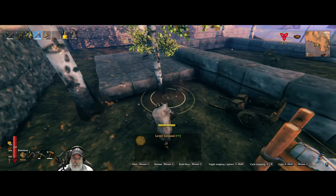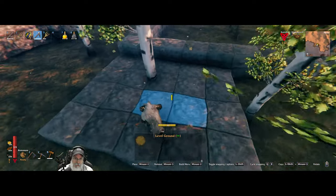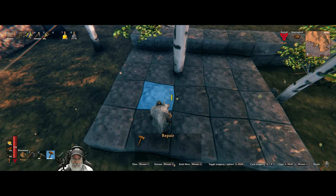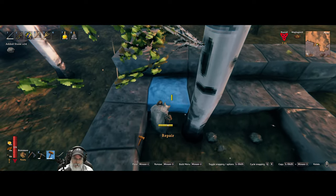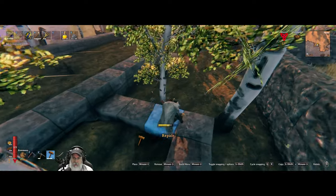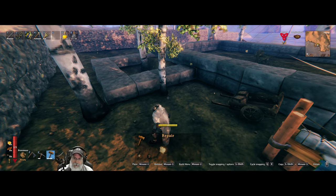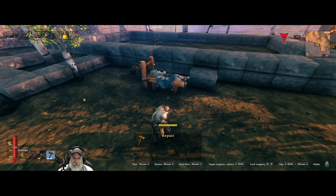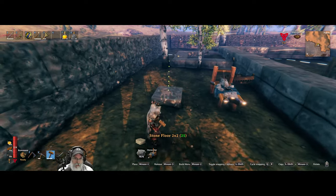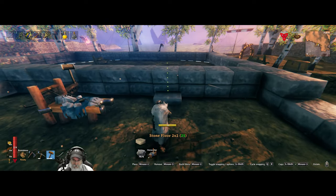On second thought, I think I am going to make the central floor wood, and this part will be stone, because we're going to put crafting stations out here — stuff that needs to be outside. That's the plan, anyway. As always, I'm making this up as I go — other than having a very general plan, I haven't sketched this out or anything.